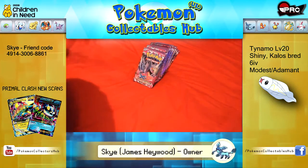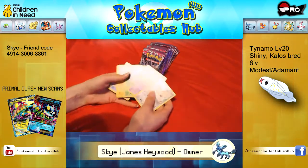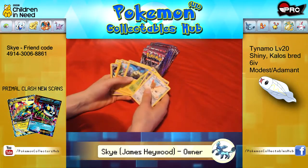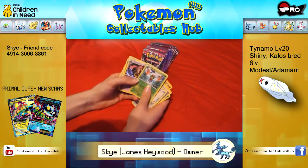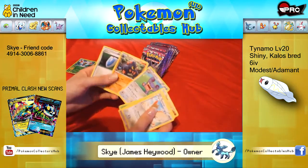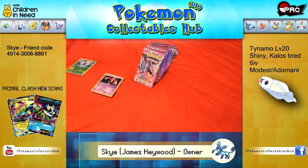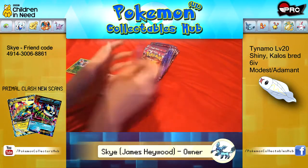I'm not going to bother with a trick — these are going to be quick. Spearow, Gulpin, Yanma, Joltik, Gligar, Reverse Yanma, Helioptile, Helioptile, Helioptile. Next pack.